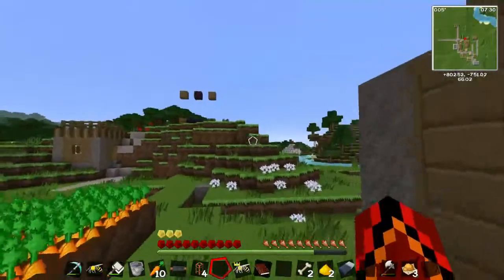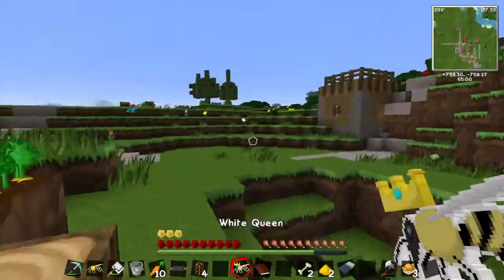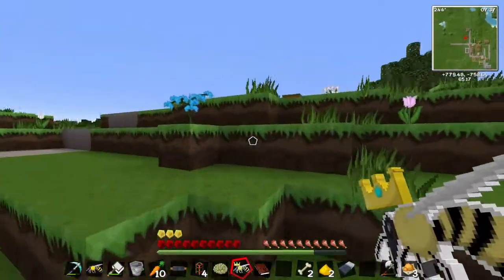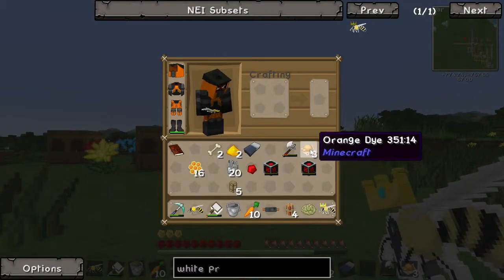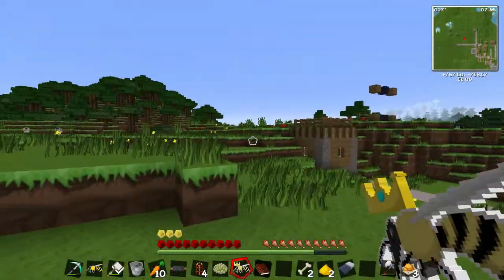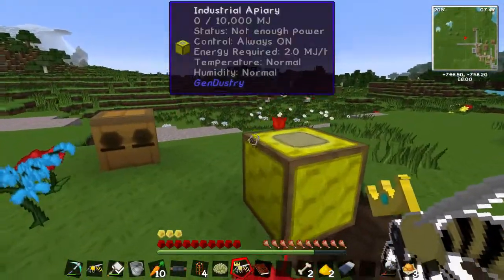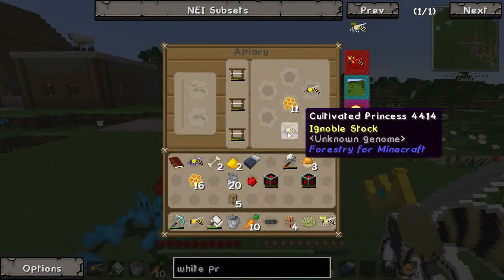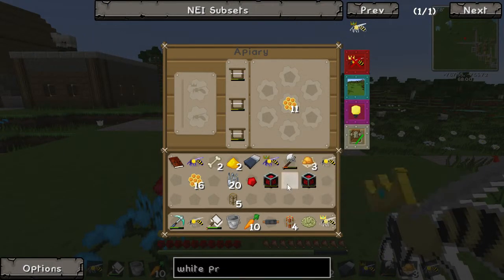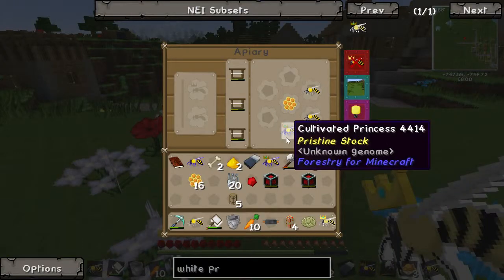Welcome back. White Queen is in there — it's done its thing. I couldn't find a way of storing energy using IndustrialCraft, so I gave up in the end. We got a cultivated drone, cultivated princess, and common drone — nice. If we keep doing that, we'll be raring to go.